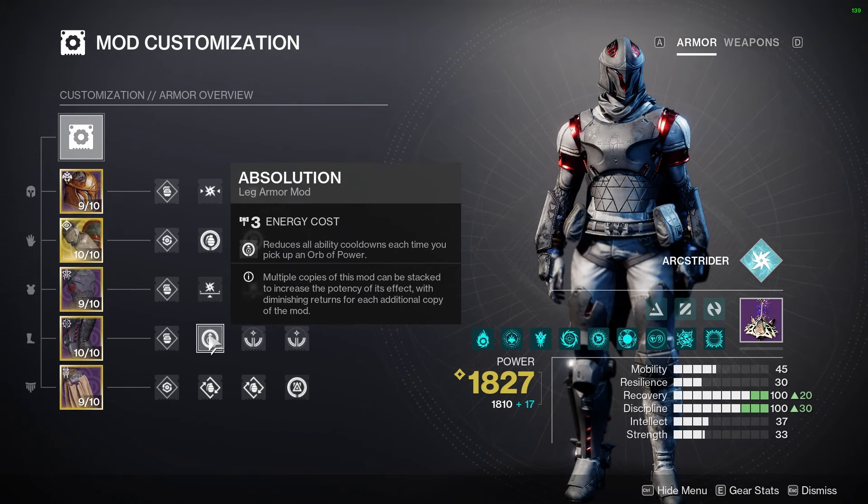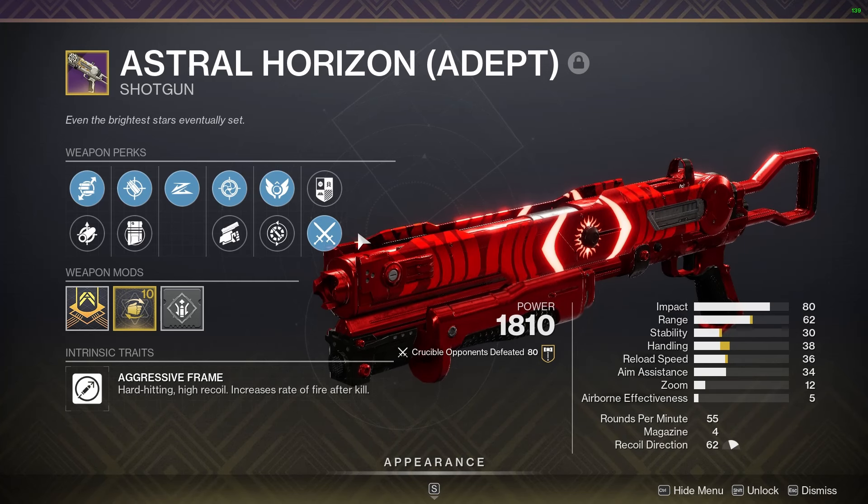I finished that off with two bomber mods, so we get 17% of our grenade energy back every time we use our dodge. That dodge has some good combos to help us go aggressive on our enemies, and when we do go aggressive we're going to be using this shotgun right here.